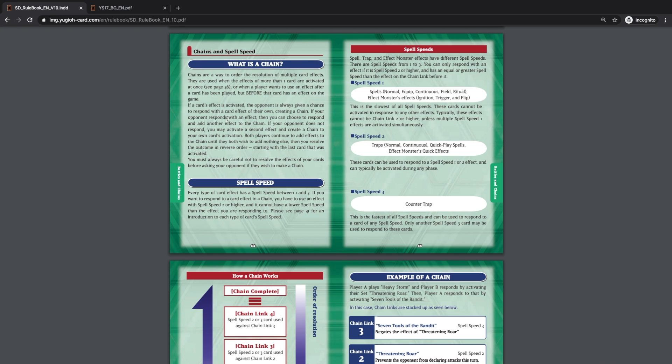Both players continue adding effects to the chain until neither wishes to add anything else, then the chain resolves in reverse order — starting with the last card activated. You must always be careful not to resolve your card's effects before asking your opponent if they wish to make a chain. You cannot activate card effects while a chain is resolving. For example, if a card effect lets someone search their deck, you can't activate something while they're still searching if there are other effects left to resolve.